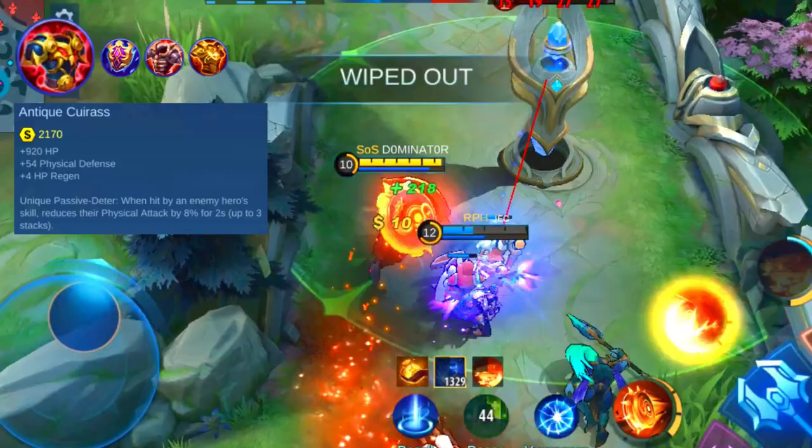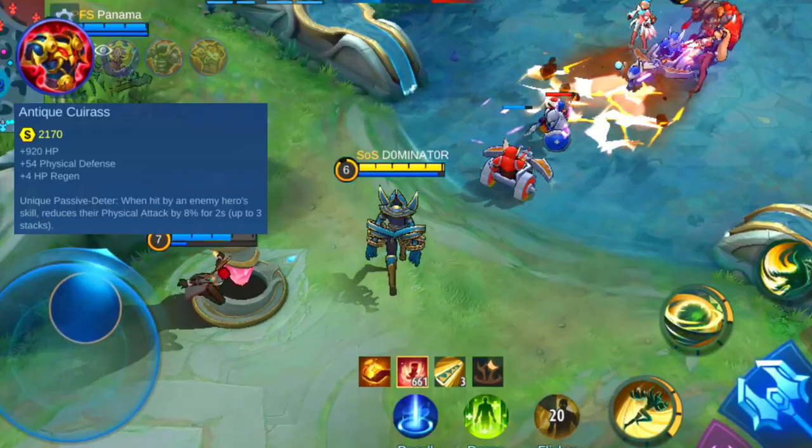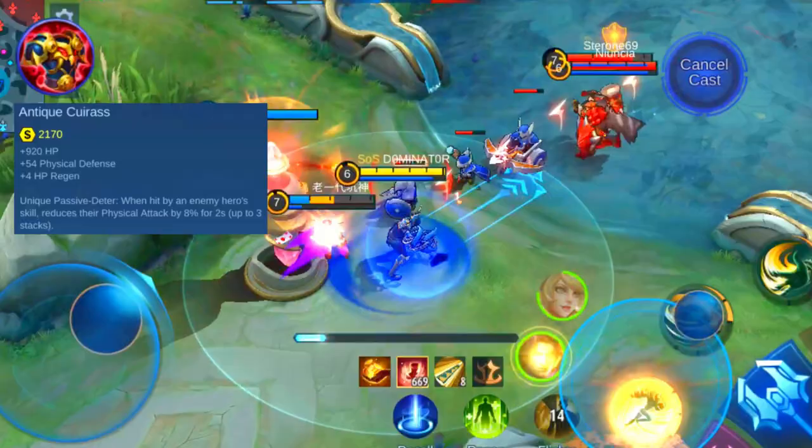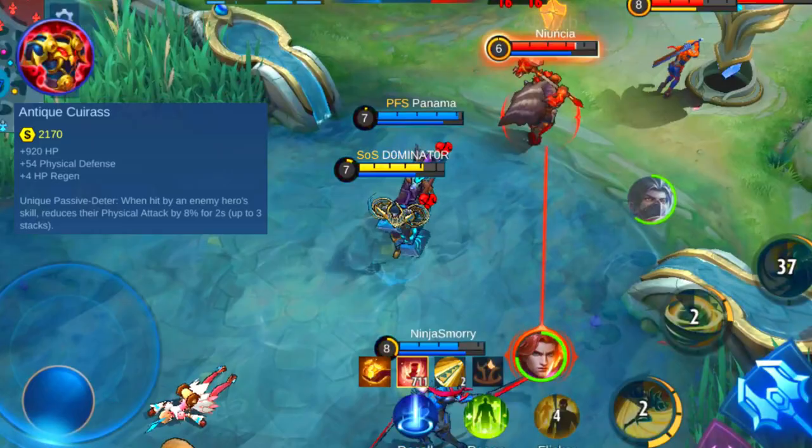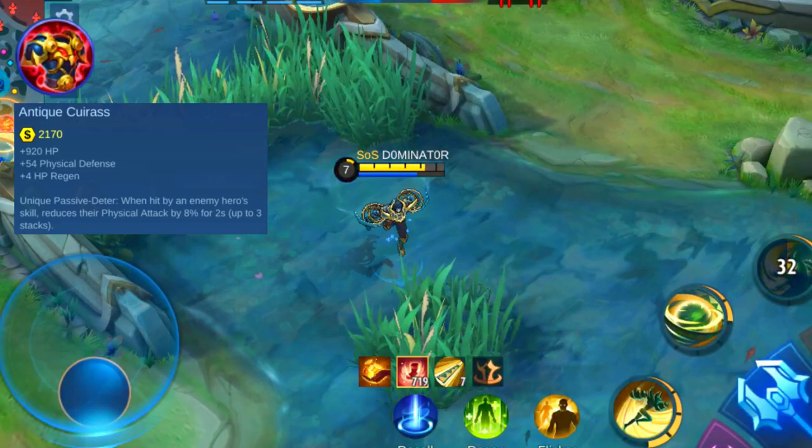Because you have to get attacked often to activate the unique passive, it fits best on tank heroes that can take a lot of damage. Pick it on heroes like Uranus, Baxia, Hylos, Tigreal, Akai, and Minotaur. There aren't a lot of heroes that should avoid this item, but it's best on tank heroes. Maybe you shouldn't include the Antique Cuirass on fighter heroes like Cho, Leomord, and Bane. This item is a great pick to get your defense up and should be part of most defense builds.